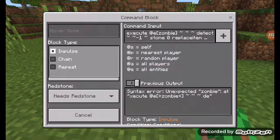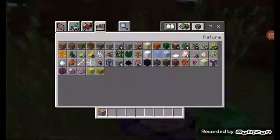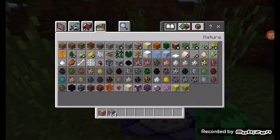Then you can put this as repeat and always active. Then get out some stone and a zombie egg.